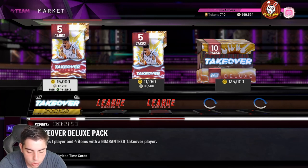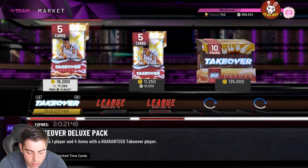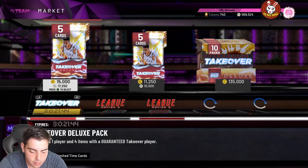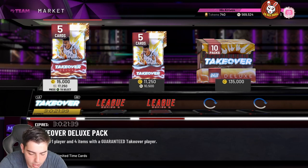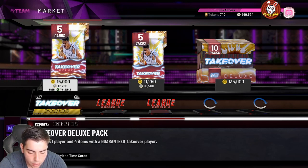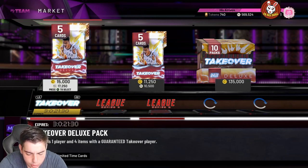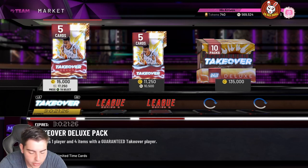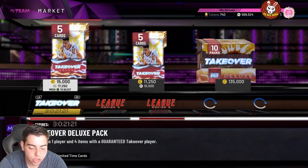We got Diamond Marbury — not sure why he doesn't have at least a pink diamond, but Diamond Marbury has 88 three-point shot, 90 mid-range, 89 free throw, 85 driving dunk, 95 speed, 95 speed with ball, 90 perimeter defense, 90 steal. This card is actually really good for budget ballers with great speed. He has Gold Range Extender, Gold Quick Draw, and Gold Clamps.